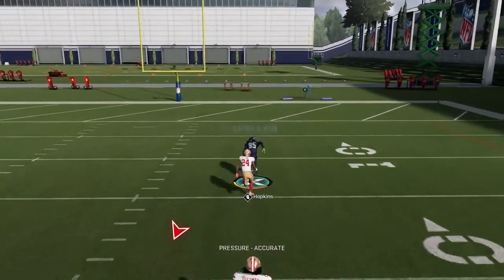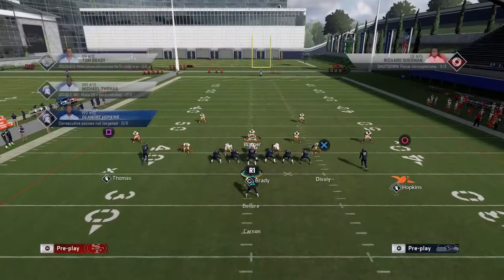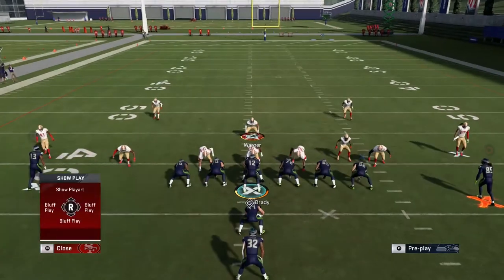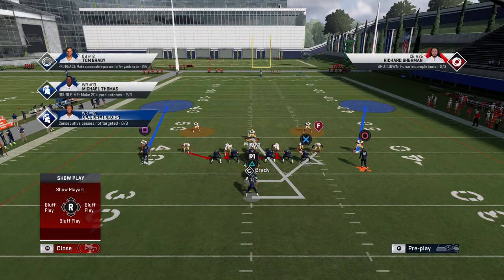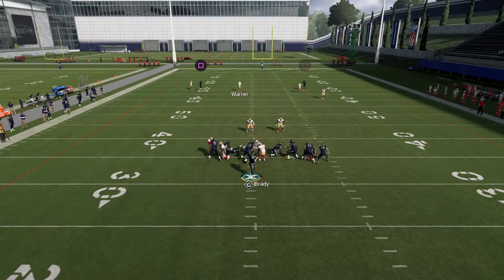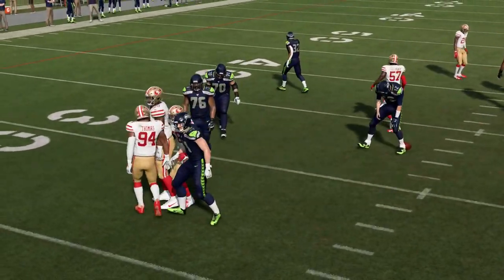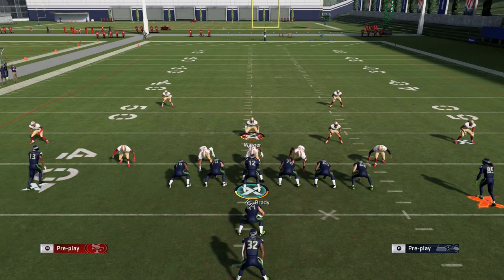If your opponent is in a passing situation and throws streaks, make sure the tight end is manned up. As soon as you see the two streaks breaking vertically, sprint back with your user and give the impression it's covered. Corner routes get guarded or people are afraid to throw them. You just have to be careful about posts with your user — and the run is pretty much locked down.